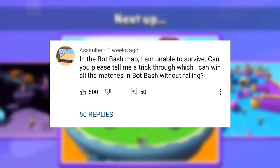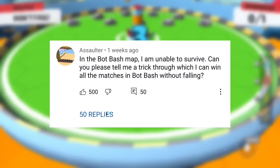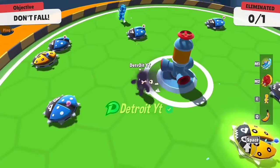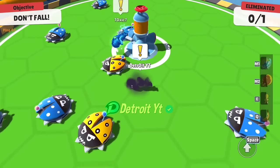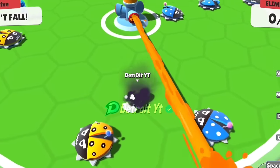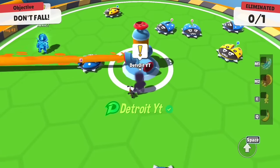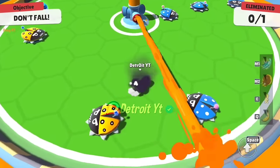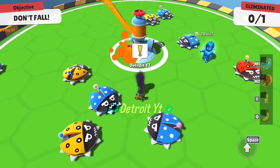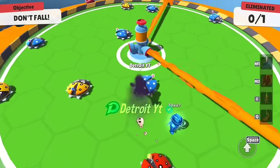In the Bot Bash map, I am unable to survive. Can you tell me a trick through which I can win all matches in Bot Bash without falling? To perform it, first come to this spot and then use any dance emote. This trick allows you to neither fall by paint nor be knocked by bots. You have to keep using the dance emote — if you stop, the trick won't work. Whenever you collide with paint or a bot, they will push you back a little, so you need to keep jumping forward after a short delay.